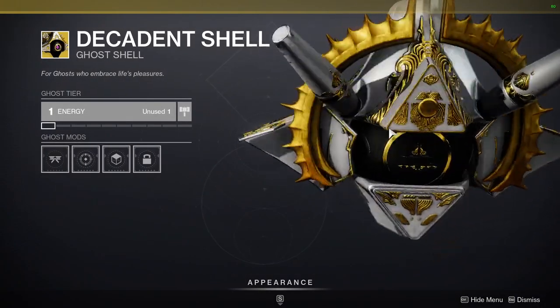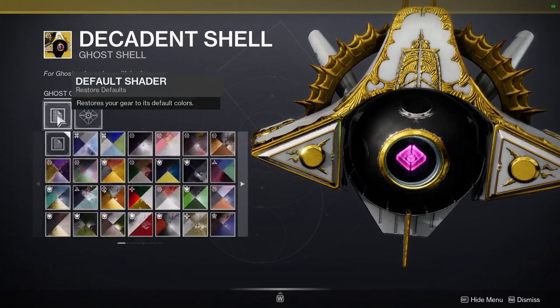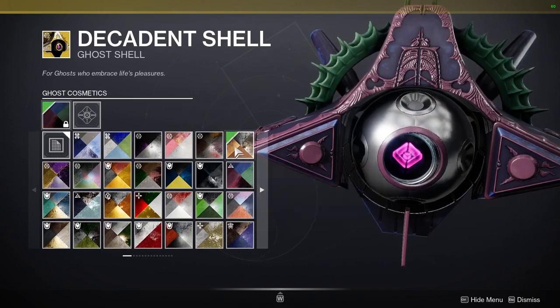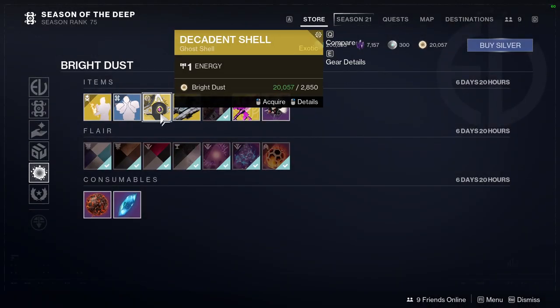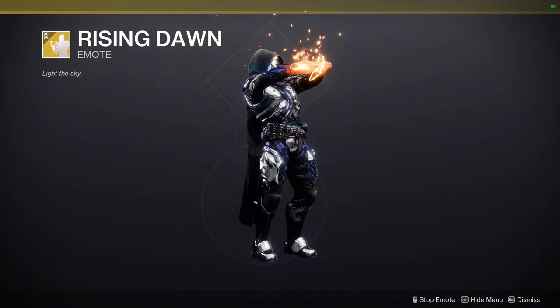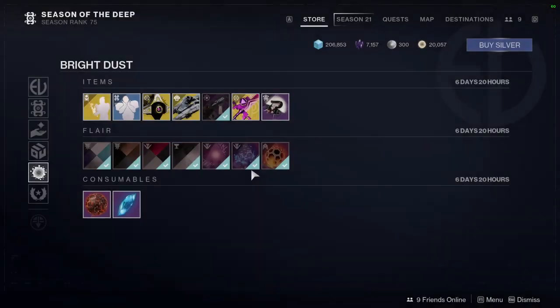Decadent Shell — aesthetically I like this, it looks really cool, but I don't know why I would get it. I don't want to spend almost 3,000 Bright Dust for it. We also have Cherubic, which I don't care about, and Rising Dawn — where you get the sword out.